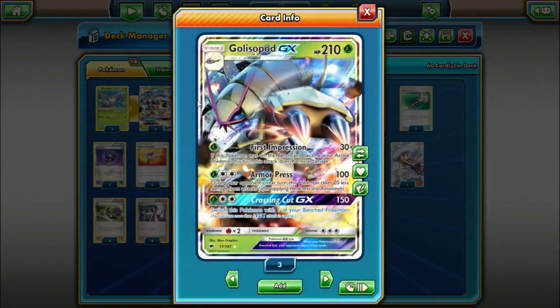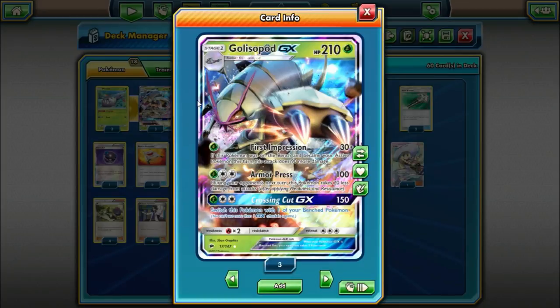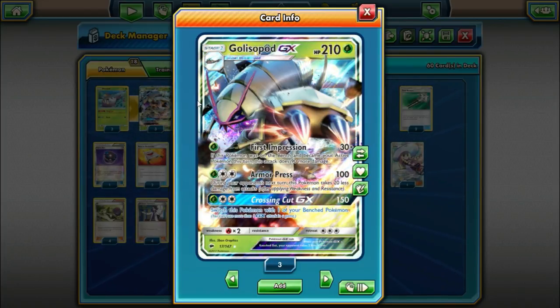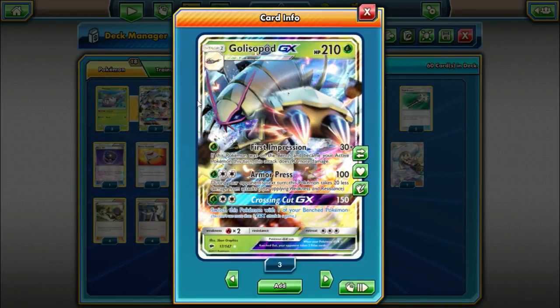Golisopod GX is the main attacker. 210 hit points, fire weakness, three retreat. It's mainly going to be used for its first attack, First Impression, for just one Grass Energy. It does 30 damage plus 90 more if this Pokémon was on your bench and became your active Pokémon in the same turn, so 120 for one energy is really good — 150 if you have a Choice Band in play. It's just a really good energy-to-damage ratio, and he's going to be our main attacker, especially in the early game.